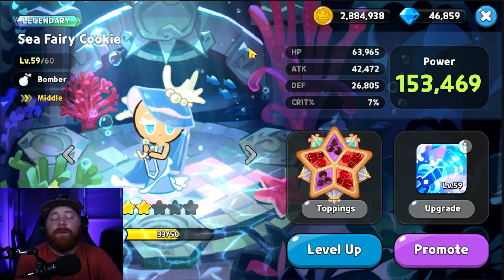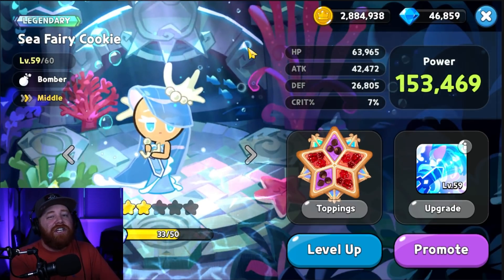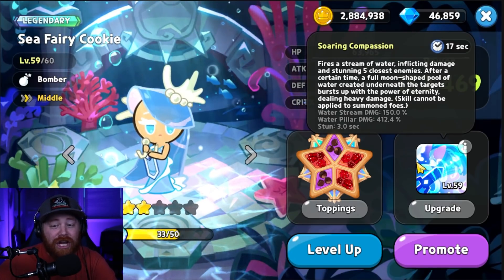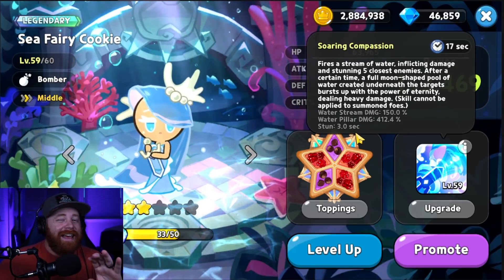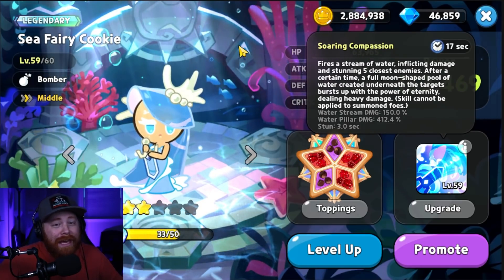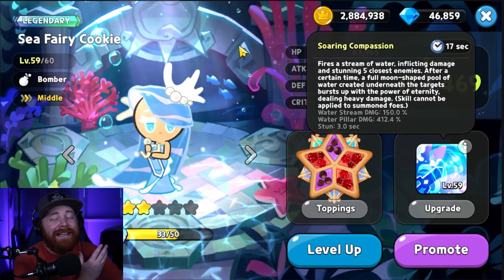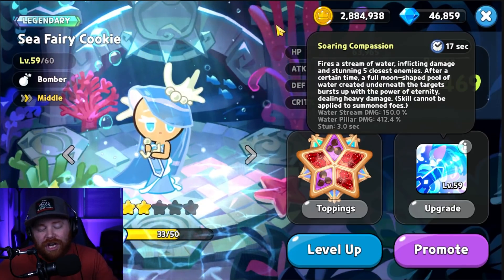The first DPS unit, and arguably the best damage dealer in the game, would be the legendary Seafairy Cookie. Because she's a legendary, her base stats are automatically going to be better than ancients and epics. Her skill not only provides a mega ton of damage, she also provides a utility which is a five-enemy stun up to a total of three seconds. Very good damage dealer — if you get lucky enough to pull a copy of Seafairy, whether you farm her manually or get her in the gacha system, absolutely incorporate her on your team because she's going to offer a ton of utility and damage overall.